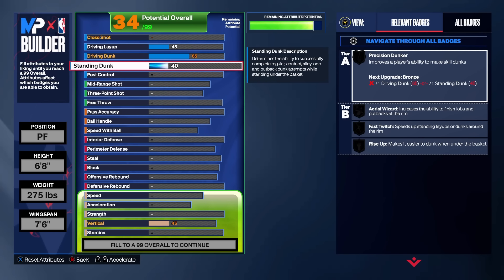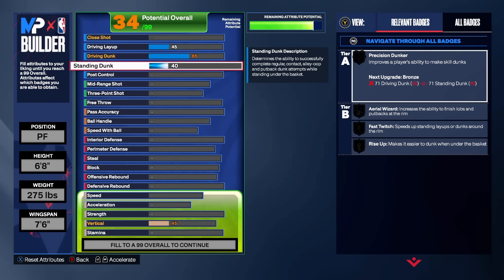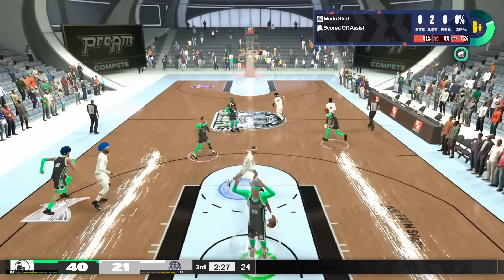Moving on to standing dunk, we're gonna go 40. I know you get both dunk packages if you go 45, but standing dunk is a little expensive on this build and the dunk package you get at 40 rating is actually better than the 45 because it's a little faster when you rise up, so you can get away with only going 40 rating.